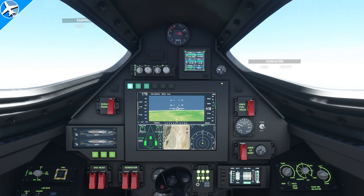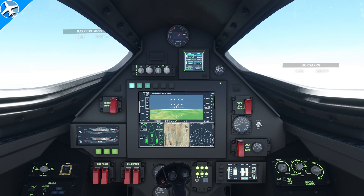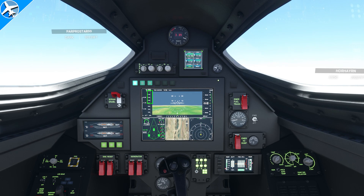Once approximately 600-700 knots is reached, the climb can be initiated where the Mach speed will increase. The indicated airspeed is still increasing rapidly, and then the scramjet can be enabled and Mach 10 will be attained shortly.